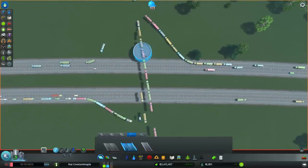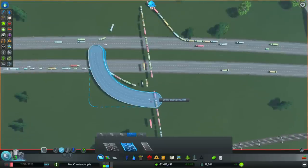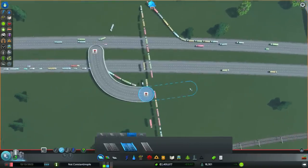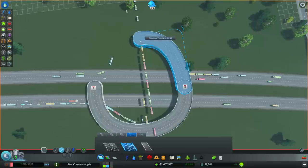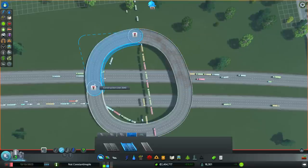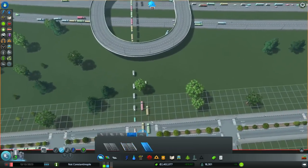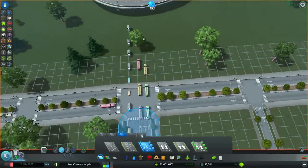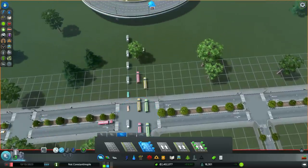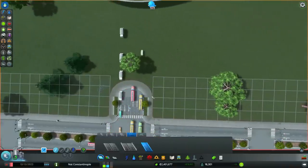We're going to raise up one level and start our donut with curvy roads. Alright, we have our donut, and now we just need to connect it up. Let's extend this just a wee bit — I don't know if that gives enough room to connect it here. I freaking hope so.